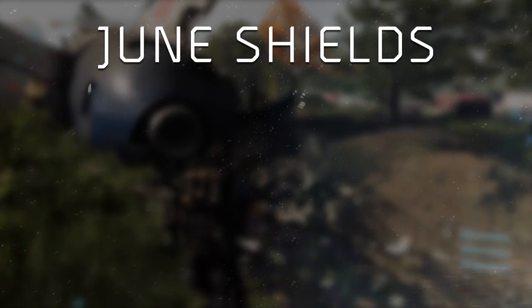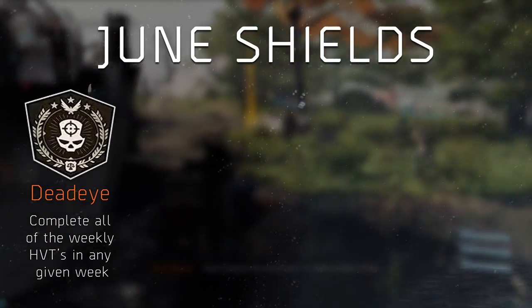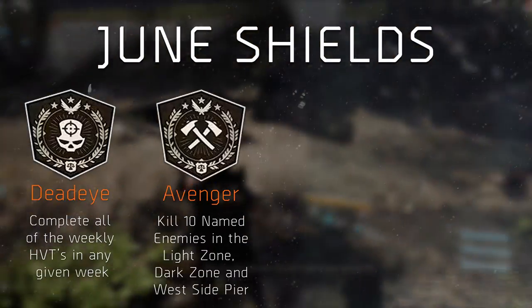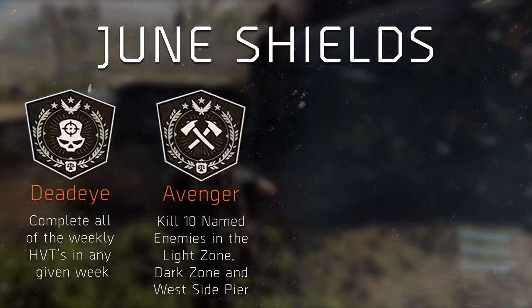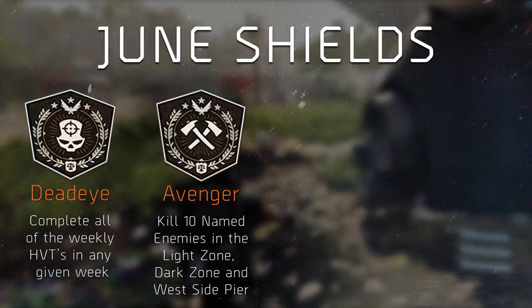Let's take a look at the Shield challenges you'll have to complete. The first Shield in June, called Deadeye, requires you to complete all the weekly HVTs in any given week. The second one, called Avenger, requires you to kill 10 named enemies in the Light Zone, Dark Zone, or the West Side Pier, so this is very, very simple.